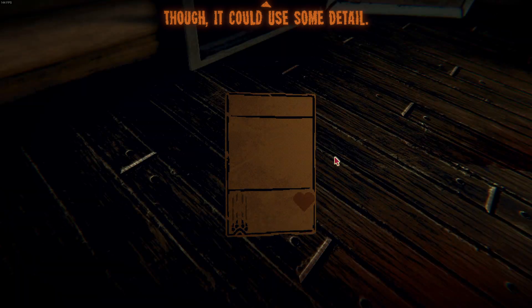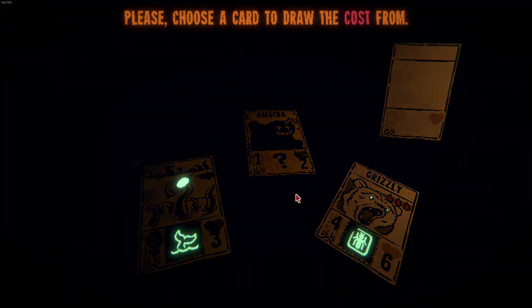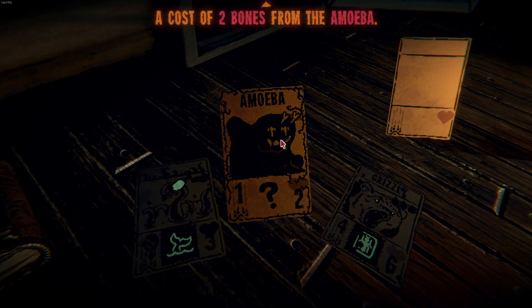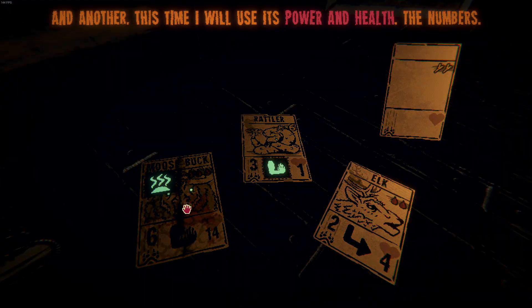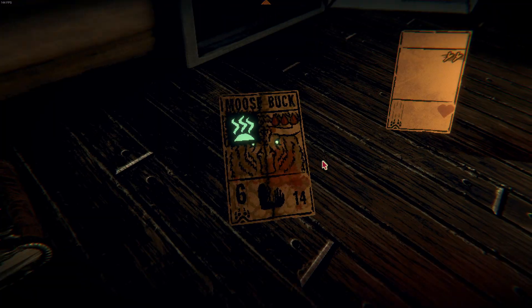Yeah, I bet it could use some more detail. Cost — bones. Power and health — oh yes! Six power and 14 health. Thank you.